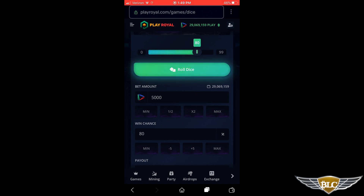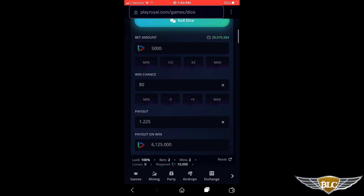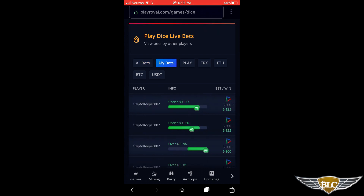I'll leave 'under' selected and 5,000 as my bet, then click the Roll Dice button to start the game. It looks like I won — the result came up as 73. If we scroll down to Play Dice Live Bets, we can look at our gaming results. Clicking the My Bets tab, it loads your gaming history. Here you can see my wager of 5,000 Play with the green 6,125 number underneath, showing how many tokens I won, as well as additional info about your game settings.